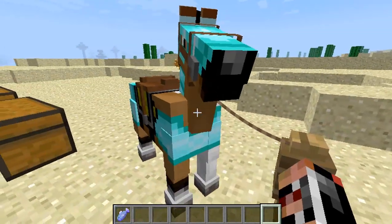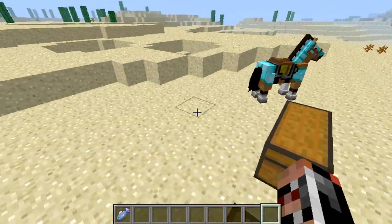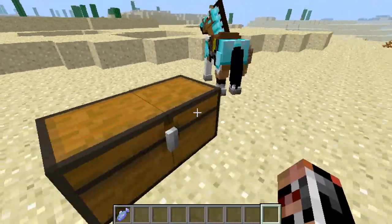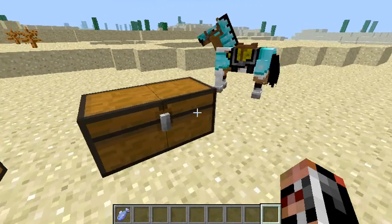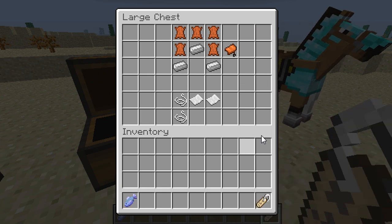Once you've got your armor, you can just go over to your horse and put it on him like that. Now you've got your armored horse going into the caves and not being scared in the dungeons. What this mod also adds is craftable saddles and name tags, which is pretty cool. Again, you can only obtain these in dungeons, but this mod allows you to obtain them otherwise.